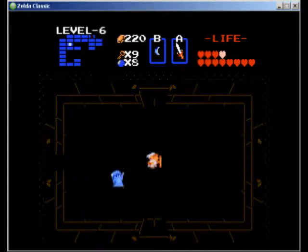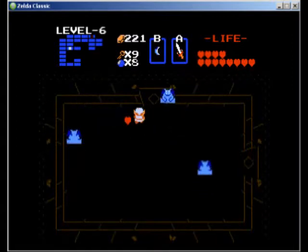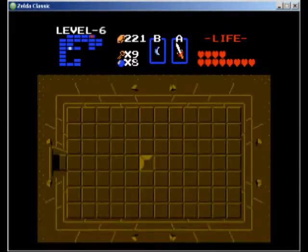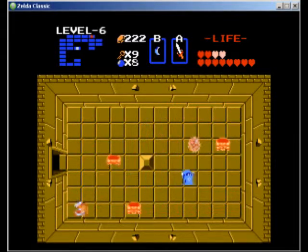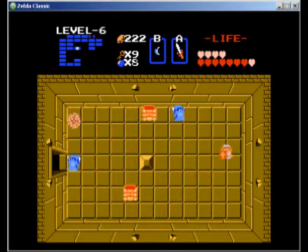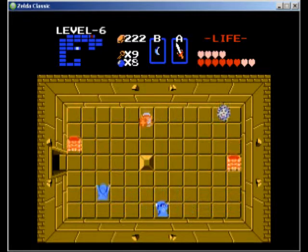I'm clearing out rooms pretty nicely here. I'm getting a lot of recovery hearts. I'm almost caught by that like-like — I'm buying another shield. I'm not in a good spot, I gotta get the like-likes out of here. They're freaking tracking me down. I'm not supposed to be having this much trouble, but the like-likes are giving me problems.